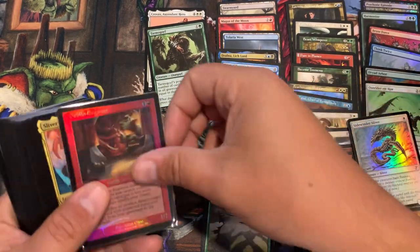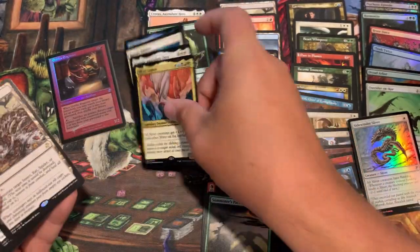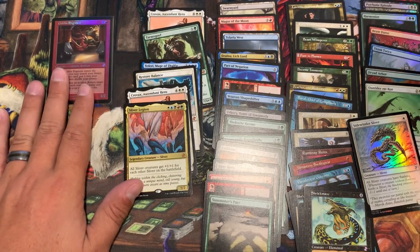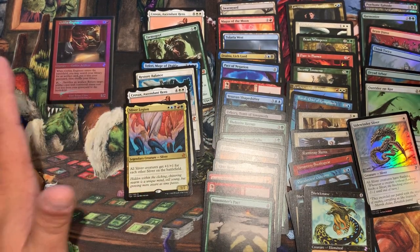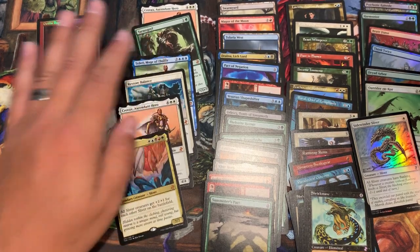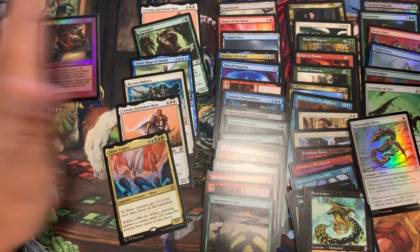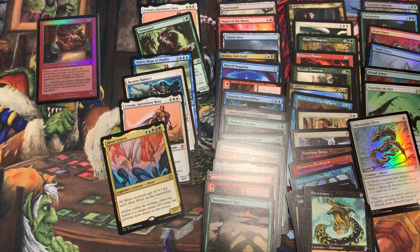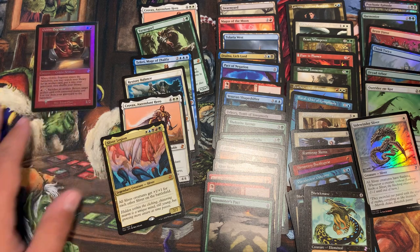I'm gonna add in the cards pulled from the last video. In this set across a full box equivalent: one throwback foil, and let's count the mythics — one, two, three, four, five, six mythics. That's probably what you'd expect from a regular box. We got Sliver Legion, Parmagnify, two Crovaxes, Restoration Angel — and a bunch of good rares. Thanks for watching, appreciate it — like, share, subscribe, and we'll catch you on the next video.